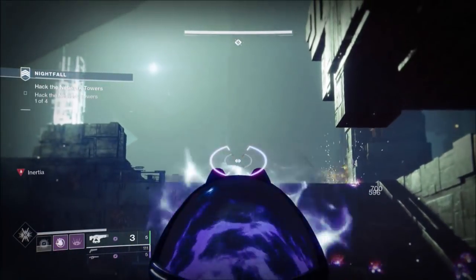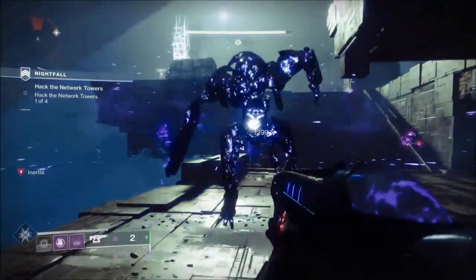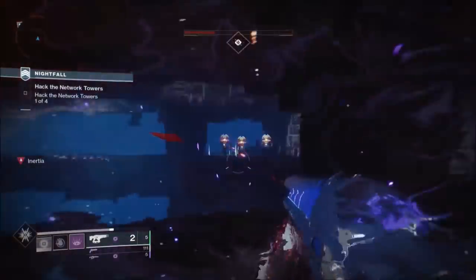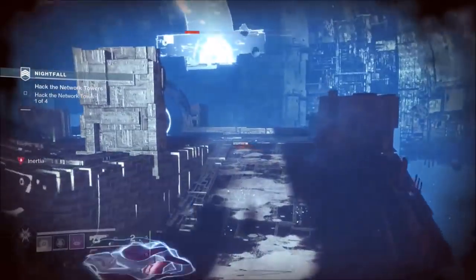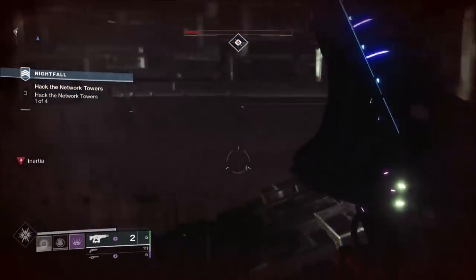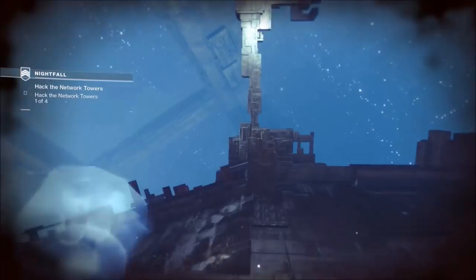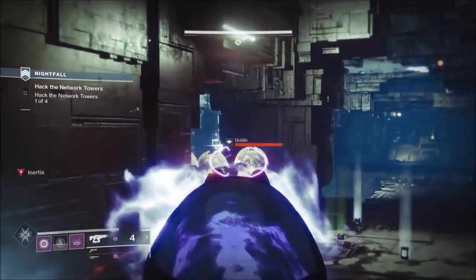I'm trying to be pretty systematic here. I was trying to not fire at that minotaur until he was ready to take damage, but I forgot about those goblins behind me and nearly fell off the map — it happens to the best of us. We're going to clear out all the ads before we move forward. I think there's still some minotaurs, and then we're on to the boss battle.